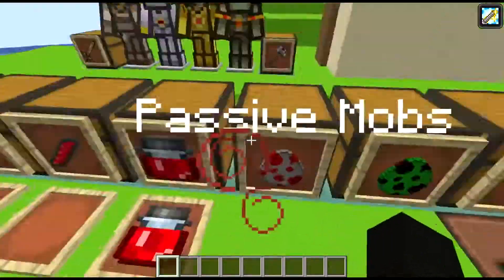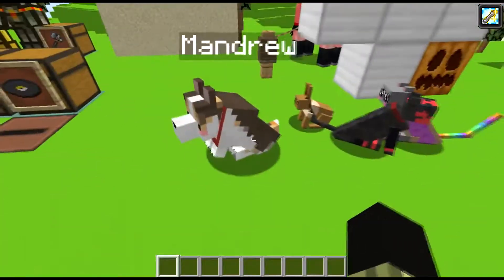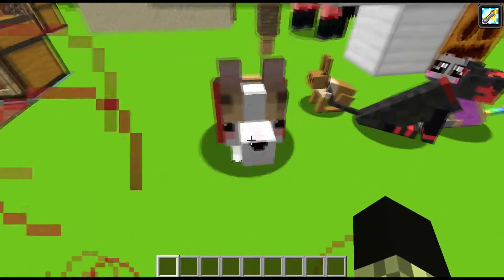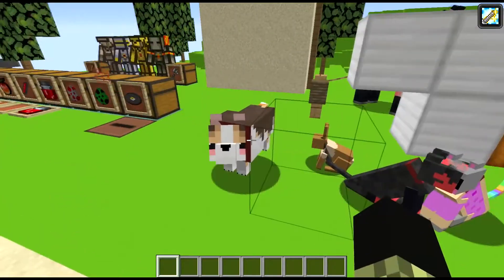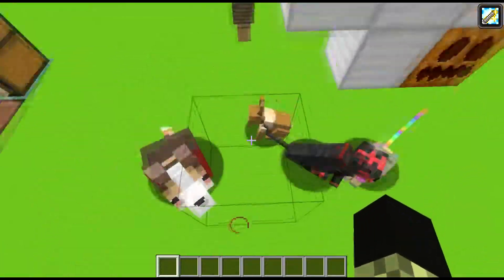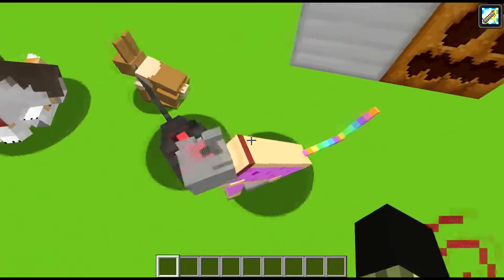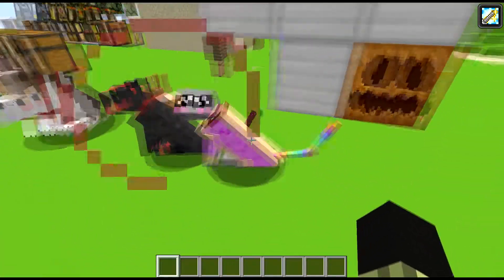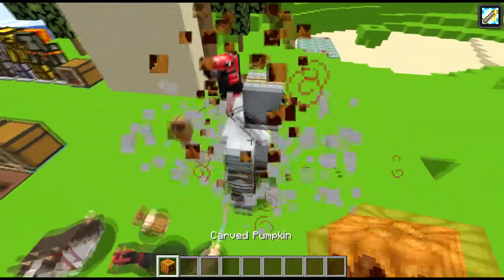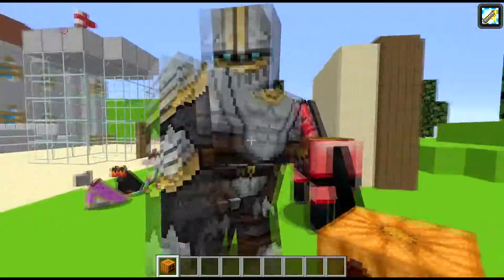Let's go to the passive mobs. We got Manju the little corgi dog - freaking stubby little legs. We got an Eevee for a rabbit texture, we got Litten for a cat texture, and Nyan Cat for the other cat texture - pretty cool. Also got the iron golem with this cool texture.